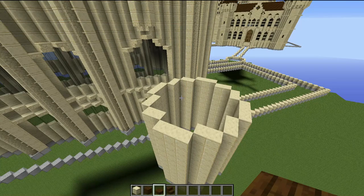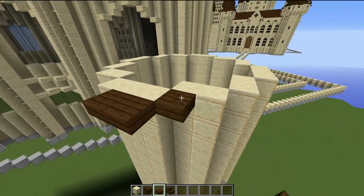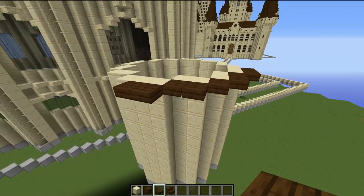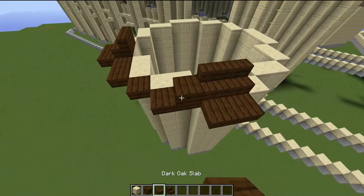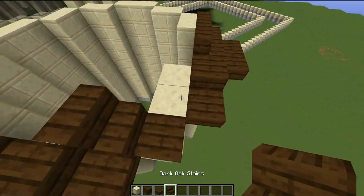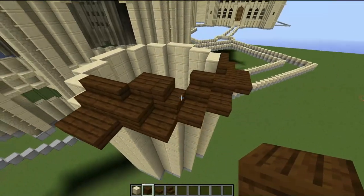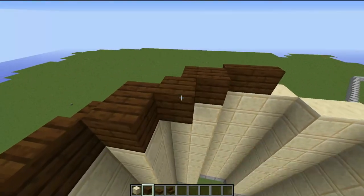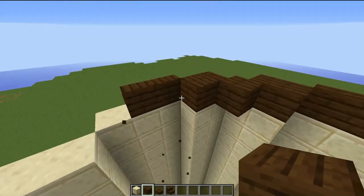Go around the entire tower placing slabs at the very top, then two stairs here and two stairs here, then one slab here and one slab there. Place one stair here and one stair there, then one dark oak plank behind this block and one dark oak plank behind here. Then one block here behind these two stairs, and finally two blocks here and two blocks here for this row.